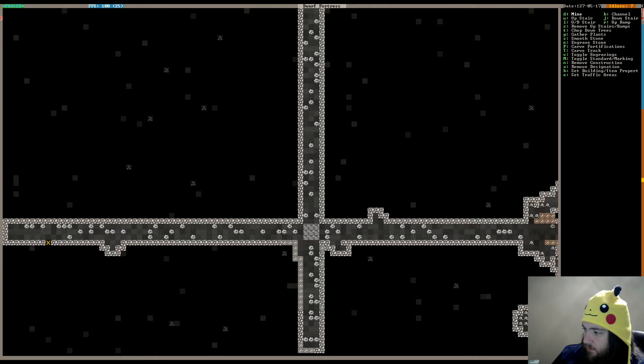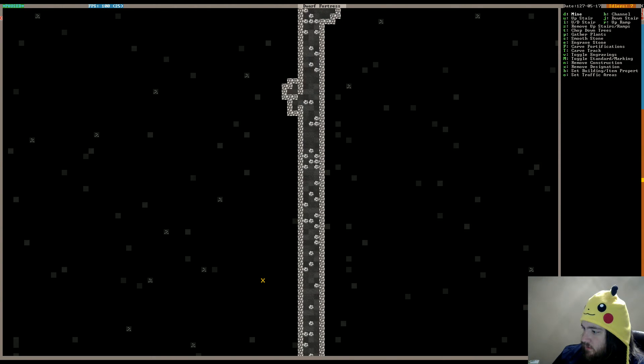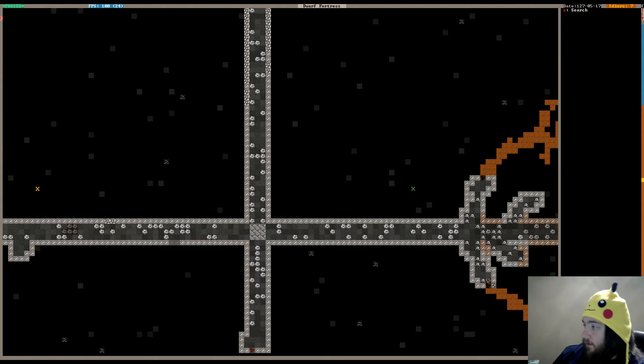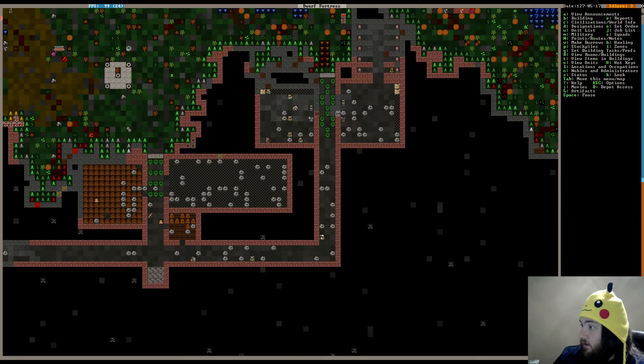What have we got going on here? We're still mining this layer out. Did we find any metal? Is this Galena? It is Galena. Okay, let's go down to the next — oh, we're mining out there. We'll just hang tight on that. So we're going to see if they end up bringing out some mechanisms and such for this larger stockpile. Hopefully they will.